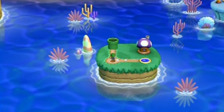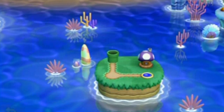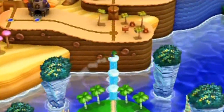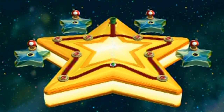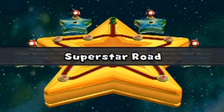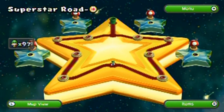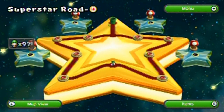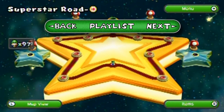Now let's go inside the pipe and head over to the final world of the game — the Superstar Road. Here we are. It's quite literally a star, and there's more to it than that. We are going to see what that is in the next part. I hope you enjoy, and I'll see you then.